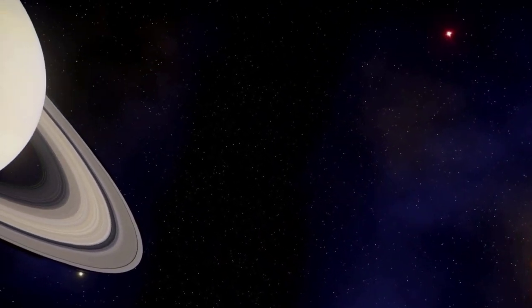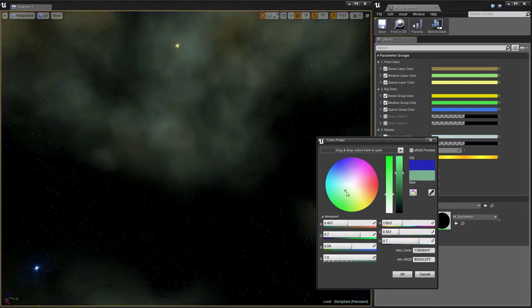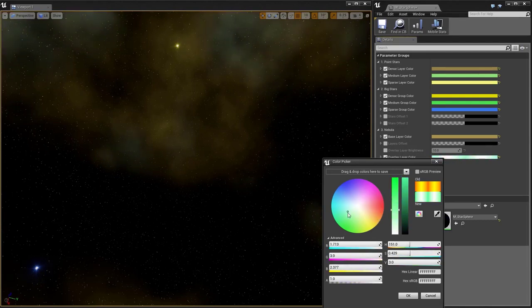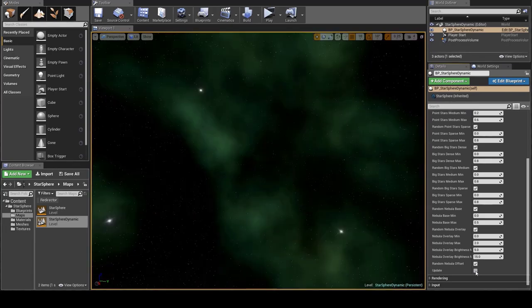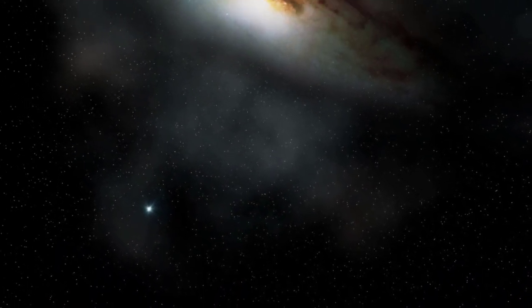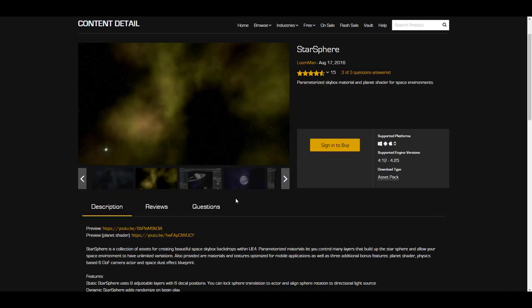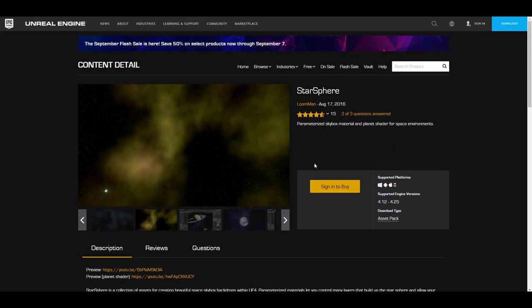Something else that can give you cool results is the Star Sphere — a parametric skybox material you can apply to your scene to create a space-looking environment. If your game is set in space or you just want to tell some stories in that setting, you can grab this and start working with it. It's supported across all platforms, and if you're using Unreal Engine 4.12 all the way to 4.25, you'll be able to use it.